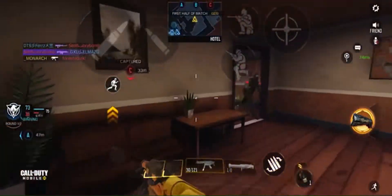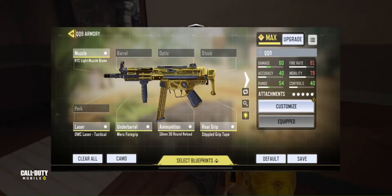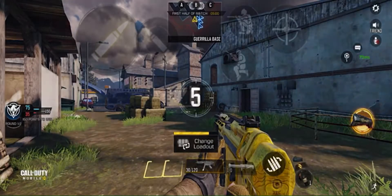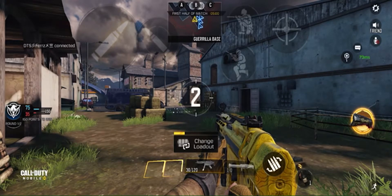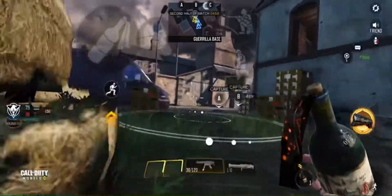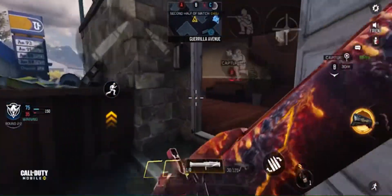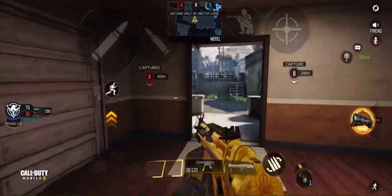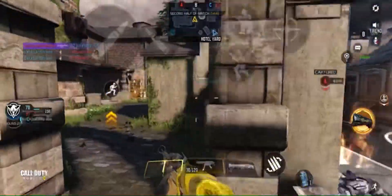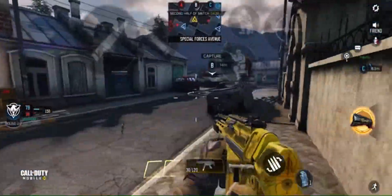In order not to waste too much of your time, I'm just going to show you my new class setup and explain briefly some of the changes I made. As you can see, this is the new class setup I have for the QQ9, and in fact this is the class setup I'm using in the video you're watching in the background of this commentary. There are quite a few significant changes compared to my previous class setup, because the QQ9 has more recoil than it used to before this patch. To help reduce that recoil, I introduced the muzzle brake attachment which reduces your horizontal recoil by 10% and your vertical recoil by 4%.